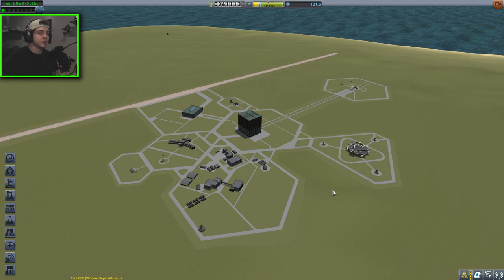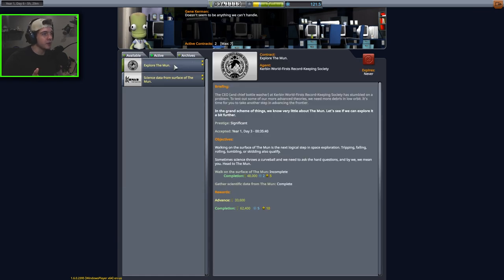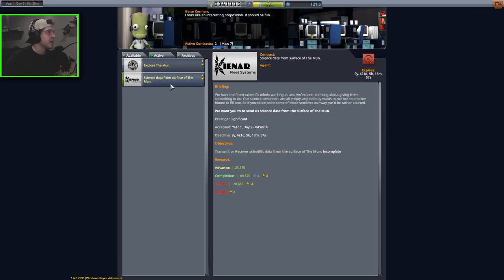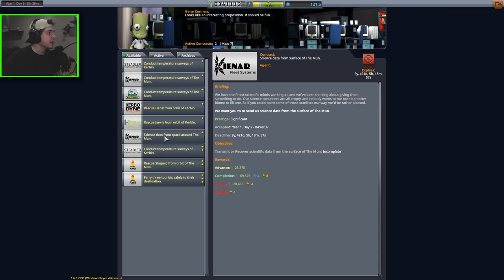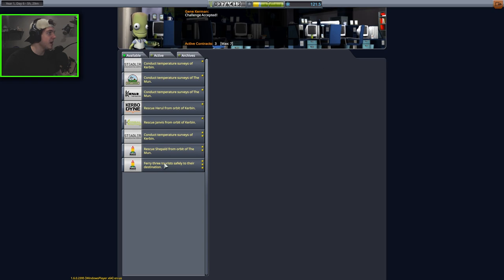Welcome back to another episode of Kerbal Space Program Career Mode. In the last video, we completed a few contracts by flying by and orbiting the moon. For this video, we have two contracts loaded up: explore the moon, walk on the surface of the moon, and science data from the surface of the moon. So we will have to land on the moon. There's also a contract for science data from space around the moon, so we'll go ahead and accept that.